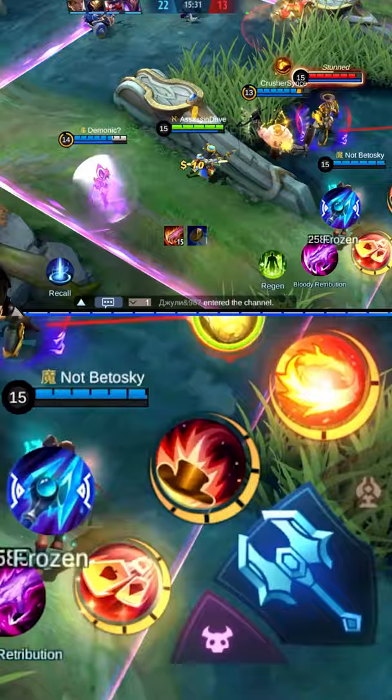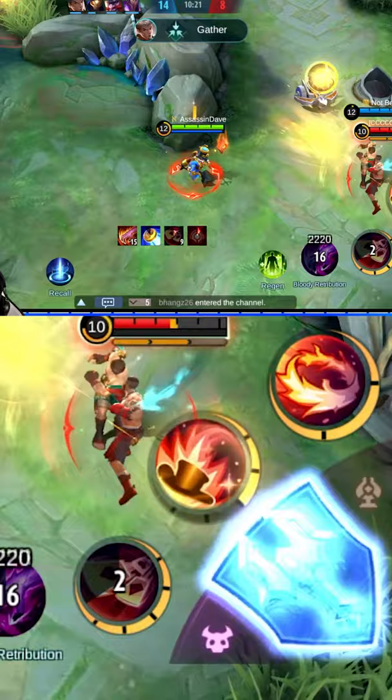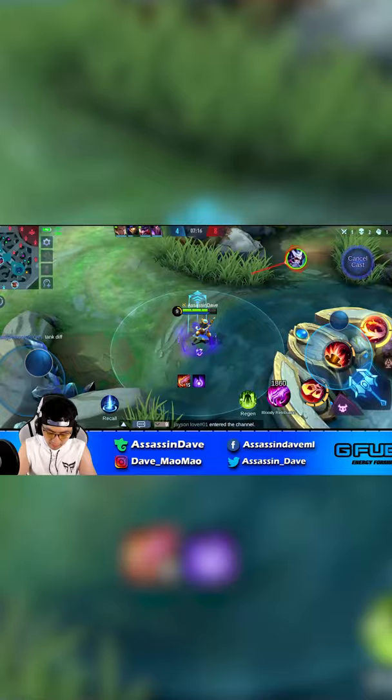Harley advanced tip 1: It's good practice to start with the ultimate and then patiently auto attack until you have a solid grasp of the enemy's escape path before you use your Skill 1, to maximize your damage output for a secure kill.